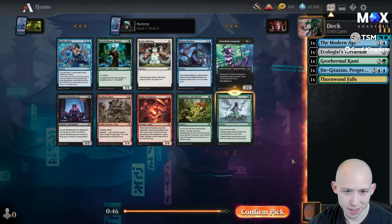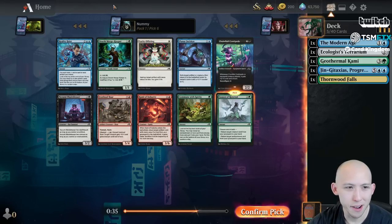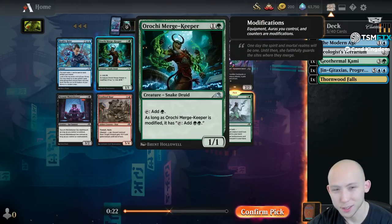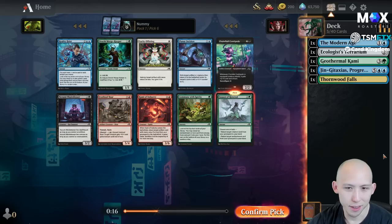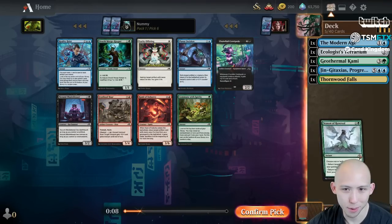Into a Season of Renewal, very very easy. I just don't think the Orochi Merge Keeper is all that great - usually the modified decks are red-green, and in red-green you don't really need the extra mana. If you're going to have a 2-mana 1-1 that makes green, you'd rather just have Careful Cultivation, which is a 1-1 that makes green for 2 mana but it's instant speed, also an enchantment, and can be an aura if you need to. In this format people are beginning to realize the value of cards like Modern Age, Geothermal Kami, and Season of Renewal, so it's important to pick them up early.